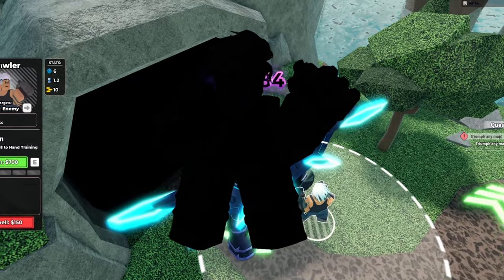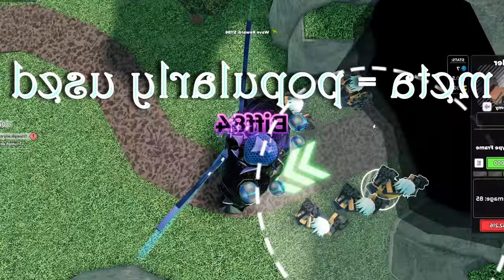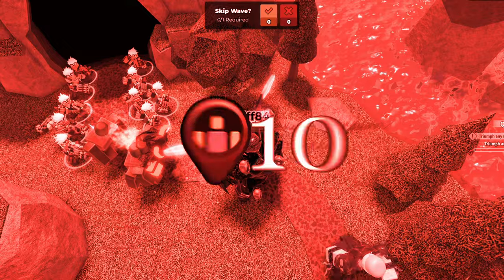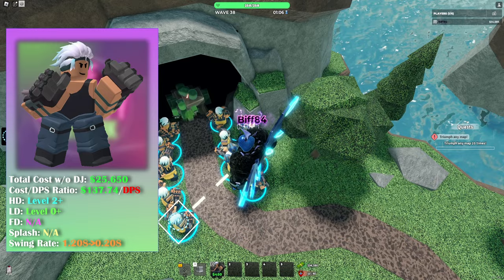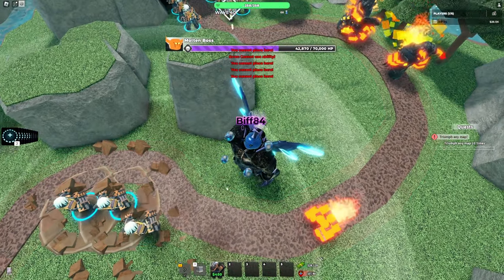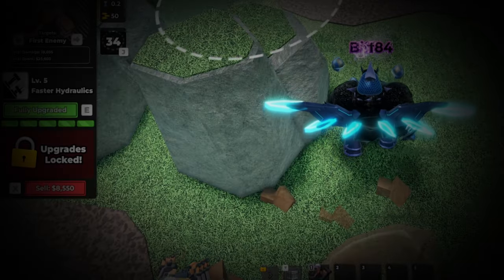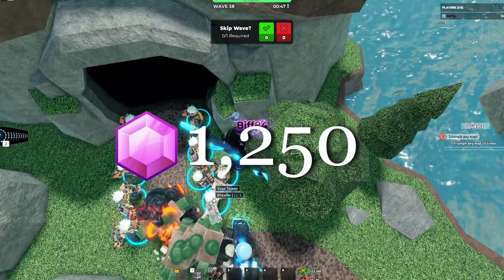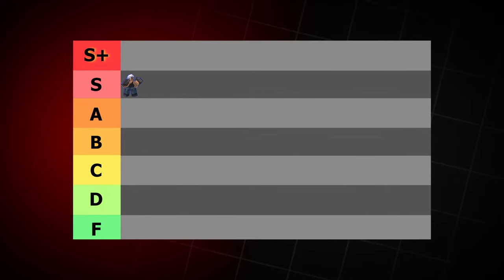First off, we're starting with the newest gem tower, Brawler. Having, in my opinion, the coolest design, this tower has recently become a meta tower, dealing high damage with a placement limit of 10 — this tower has so much to offer. It has high melee range, lead detection, and hit combos that can deal some serious damage. Quite possibly the easiest way it gains its uniqueness is its knockback ability, as well as at level 4, the repositioning ability. With a cooldown of 40 seconds, you can reposition this tower to any spot you want on the map, even dealing stomp damage. For only 1,250 gems, this tower is just a gift that keeps on giving. Without a doubt, we proudly rank Brawler into S-tier.